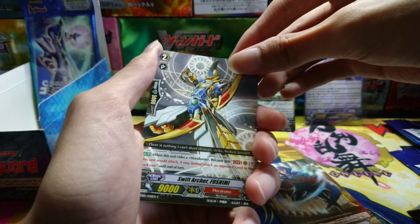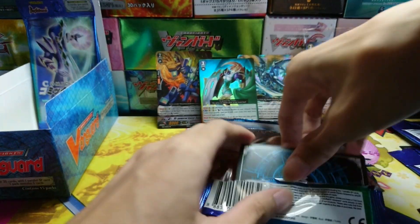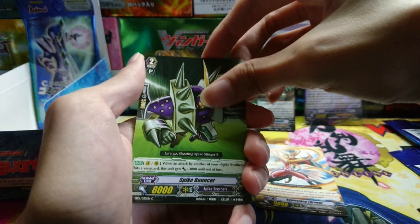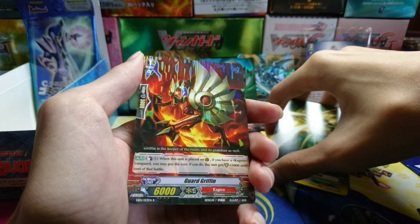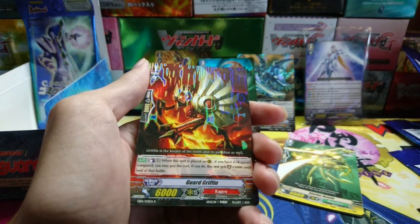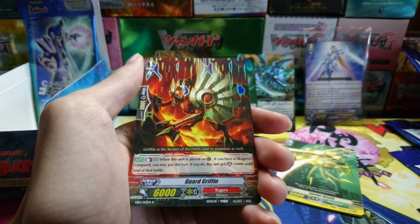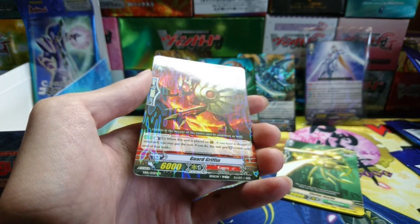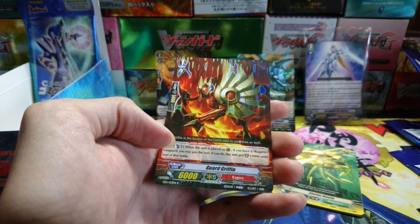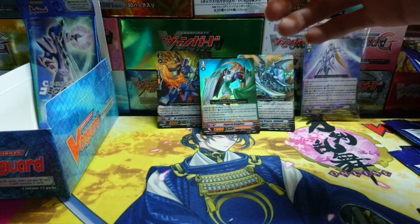Starting Presenter, Fushimi again, Razer Custom, Lozenge Magus, and another Zanon — the star of the show. Boomerang Thrower, Spike Bouncer, Left Arrestor, Shelter Beetle, and Guard Griffin. Guard Griffin is the first ever plus 5k interceptor for Kagero. Auto ability: when placed on guardian circle, if you have a Kagero Vanguard, you may Counter Blast one and this unit gets 5k shield until end of battle. Back in the day it was okay, but right now it's very irrelevant — why would you Counter Blast one just for an additional 5k shield when better options exist?